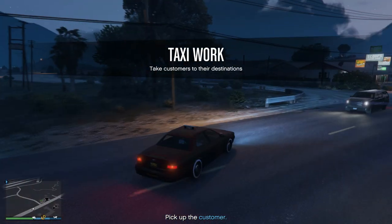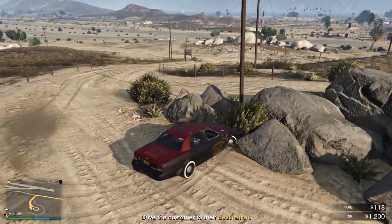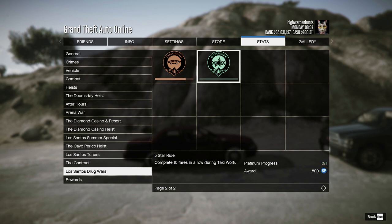Then you can start picking up passengers and delivering them to their destinations. There are two new awards under the Los Santos Drug Wars category for taxi work. The first one is the Five Star Ride, which requires you to deliver 10 customers in a row, and this will also unlock the trade price for the taxi.